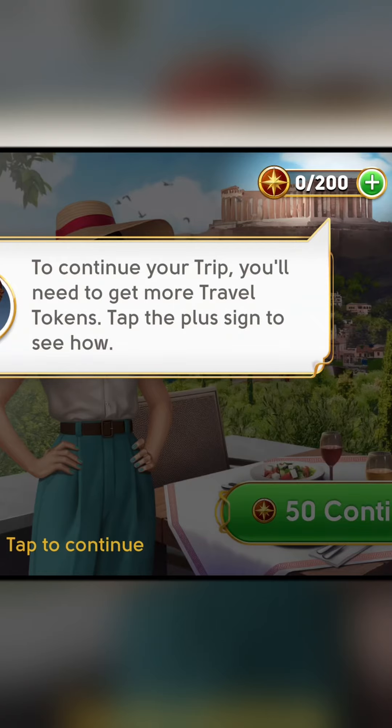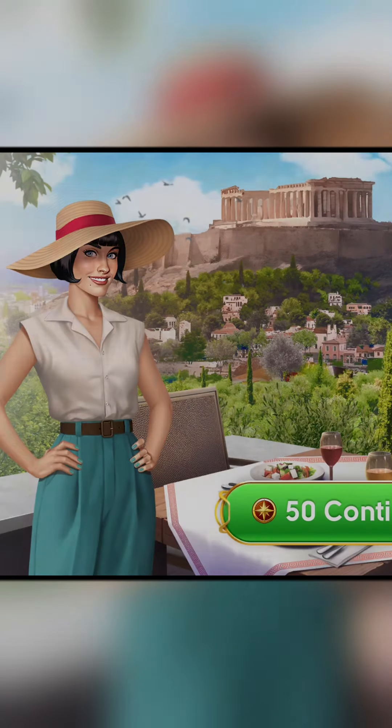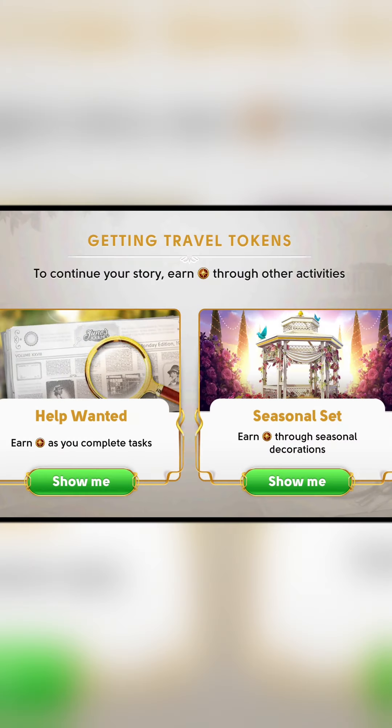Don't keep June waiting. If you need a reminder of how to obtain Travel Tokens, you can always press the plus sign button next to your Token Counter on the Travel's main screen. There you'll be shown all the different activities from which you can earn Travel Tokens.